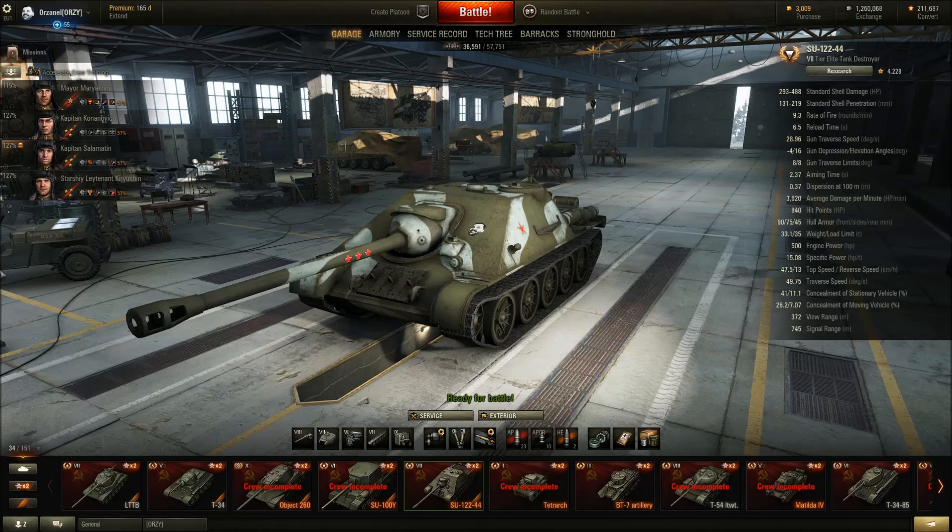I switched to APCR — I don't want any RNG issues now. Going for the tracks — he went up here, I got the tracks and went back first. That was a good move because he actually still had the repair kit. I detracked him and immediately went around to his side. I got away by milliseconds there because he would have been reloaded again. I made sure to detrack him again and just did the damage.